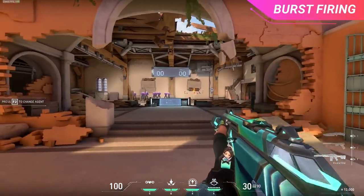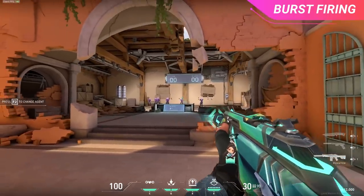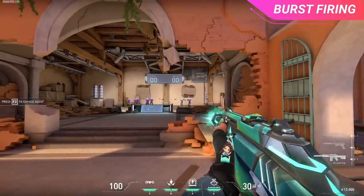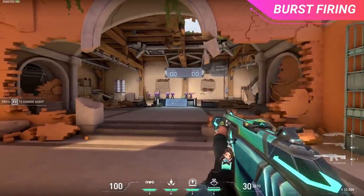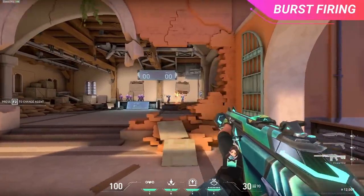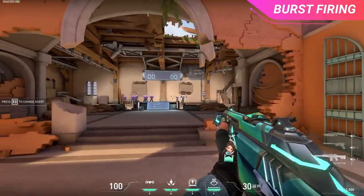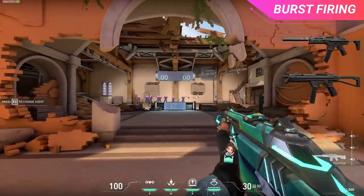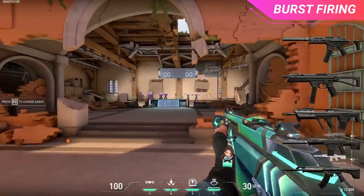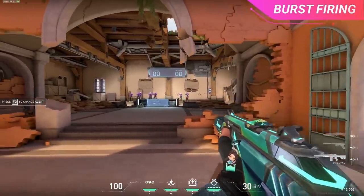You can also perform strafe shooting, a fairly similar technique to bursting. If you're in a long range duel and neither side can get the kill in the first few shots, strafe to the side before shooting again. Strafe for a brief second, then stop and go in for another burst shot — repeat until the enemy is killed. The best weapons for bursting include the Spectre, Stinger, Bulldog, Phantom, and Vandal, as these weapons have recoil that's better controlled with bursts at longer ranges but still have the damage to get kills with a few rounds.